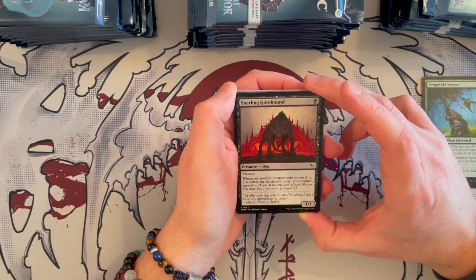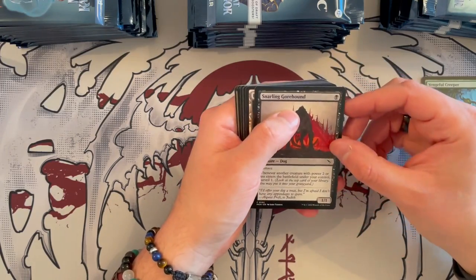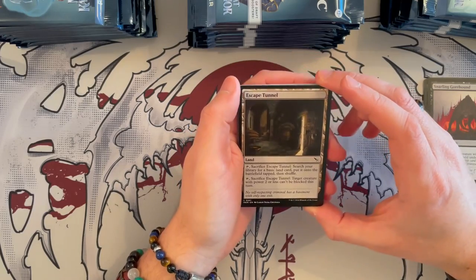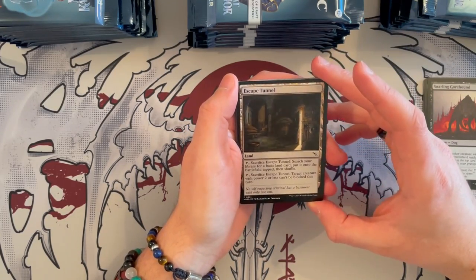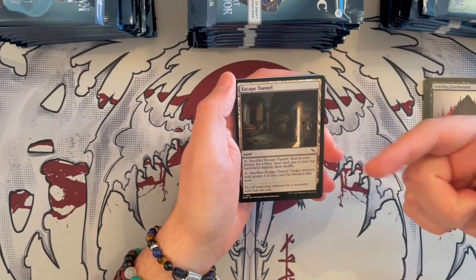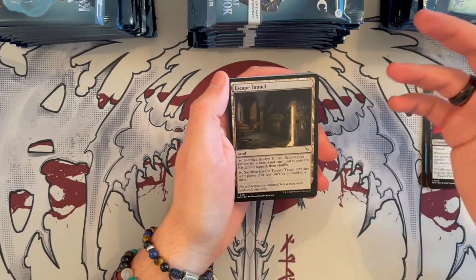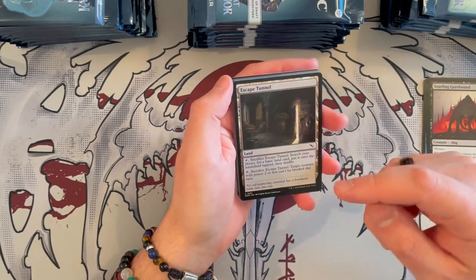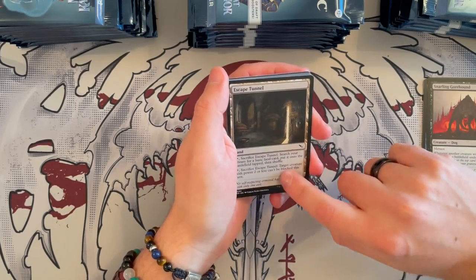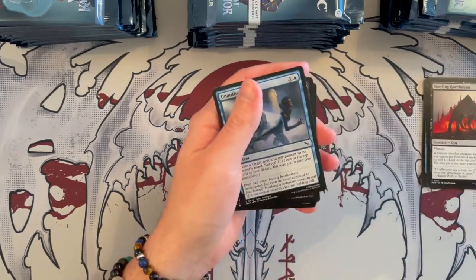Snarling Gorehound — it's a 1/1 that costs 1, has Menace, it's a Dog. Whenever another creature with power 2 or less enters the battlefield, you get to Surveil. I think it's pretty nice. Escape Tunnel — it's a land. Tap and sacrifice it, search your library for a basic land card, put it into the battlefield tapped and shuffle. This is a decent way to mana-fix yourself. Also, tap and sac it — target creature with power 2 or less can't be blocked this turn. If you get it late game, use the second ability; if early, use the first. That's pretty decent.